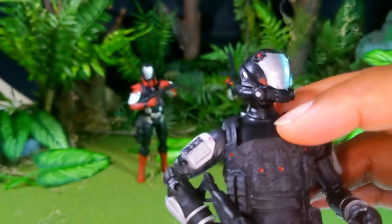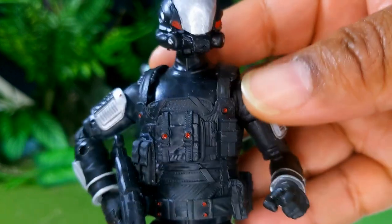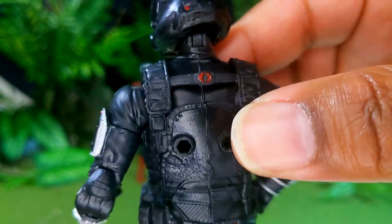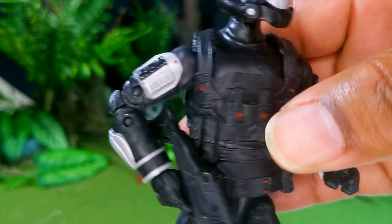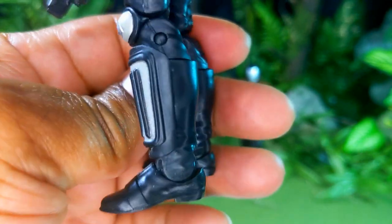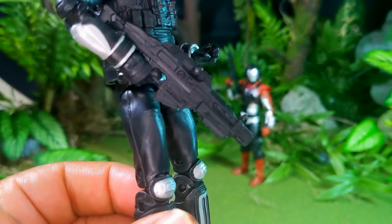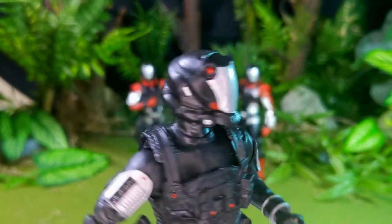This particular guy has a Cobra Trooper vest — the leftover vest from when I made my Shockwave custom. I cut it down the middle and glued it back so it fits on there good, gave it some red accents. With these guys I tried to go with the idea that less is more; I didn't want to put a whole bunch of different paint on them because they already look pretty good. He does have a Cobra Trooper submachine gun. So this is the Echo Leader.